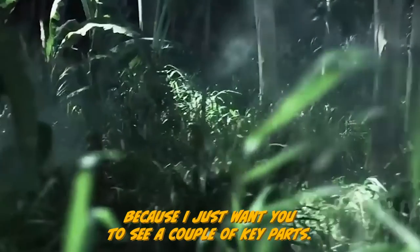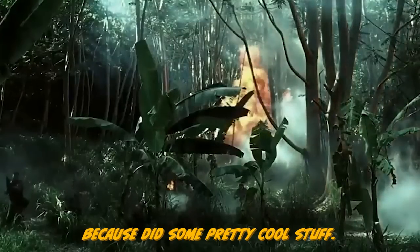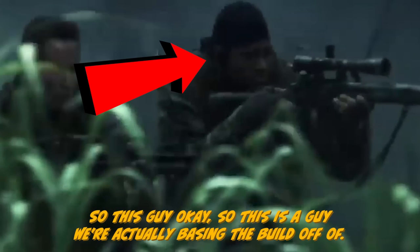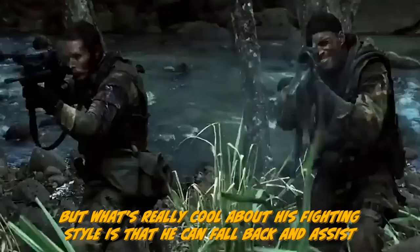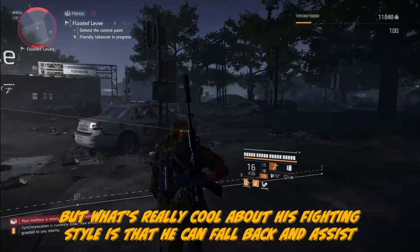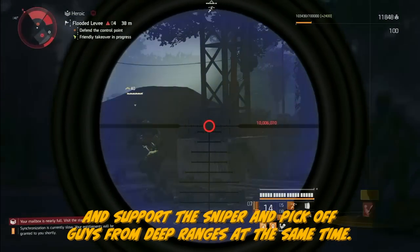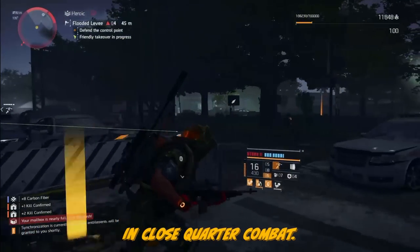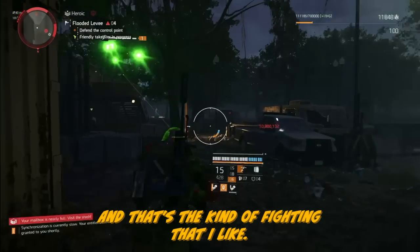I'm going to show you a quick clip from Tears of the Sun. There's a key guy here — this is the character the build is based on, specifically his combat style. Notice the weapon he's running: it's an M1A with a pretty aggressive scope. What's really cool about his fighting style is that he can fall back to assist the sniper and pick off guys from deep range, and at the same time play right inside with guys running assault rifles in close-quarter combat — very versatile, but precision is always required.